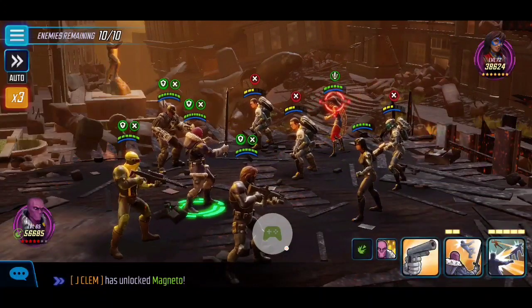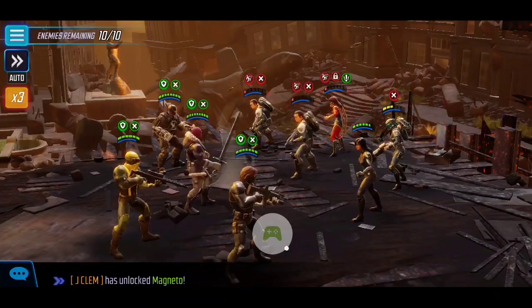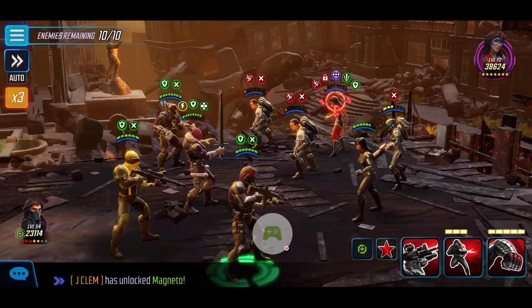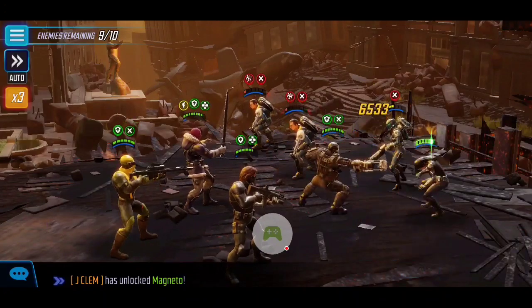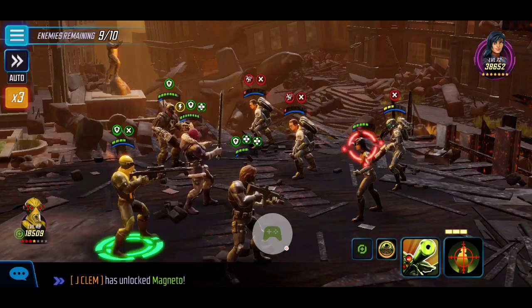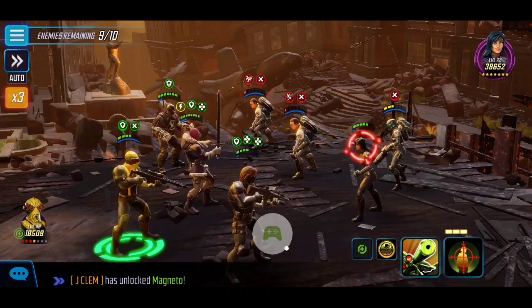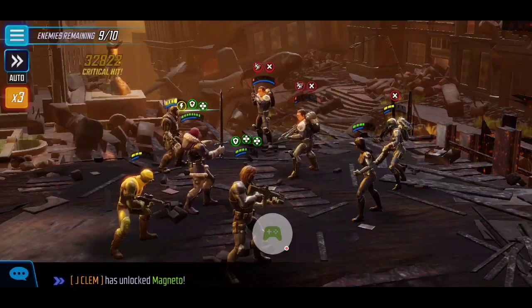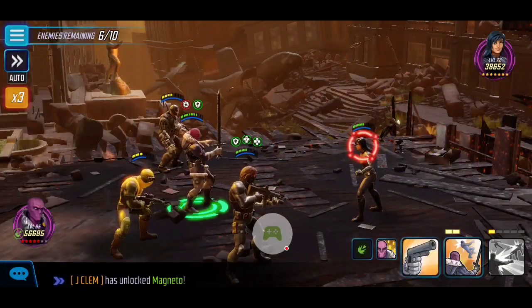At the beginning, Baron Zemo's charge effect activates, so we recharge it by using Baron Zemo's ultimate on Miss Marvel — it almost takes her out, which is absolutely beautiful. We then use Winter Soldier's basic to finish off Miss Marvel. Keep in mind you might need a little bit of luck here because sometimes the opening doesn't land the same way. I'm going to save Sniper's special because we get Offense Up from it, and since the enemies are almost all dead, I want to save it for the next wave.